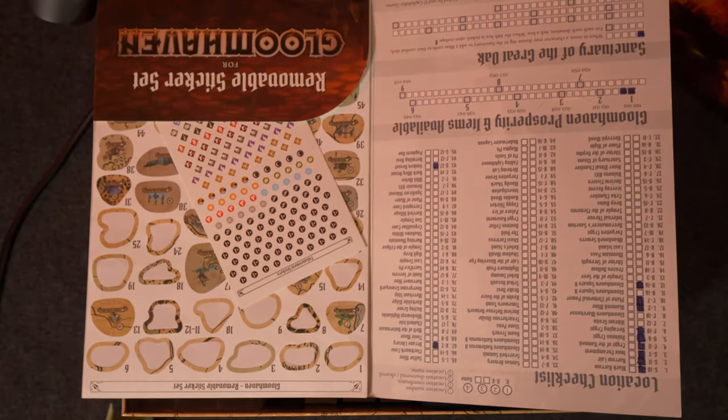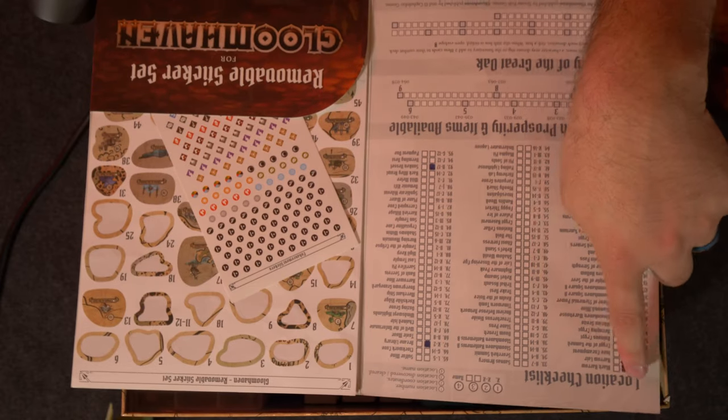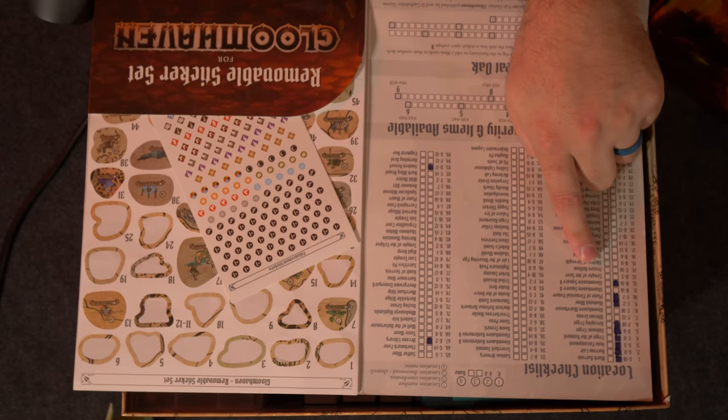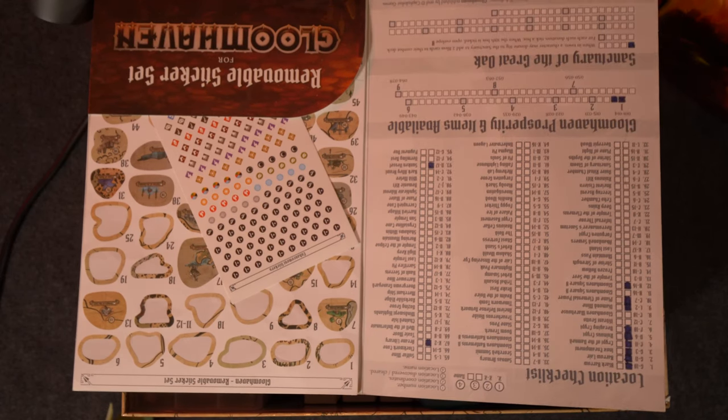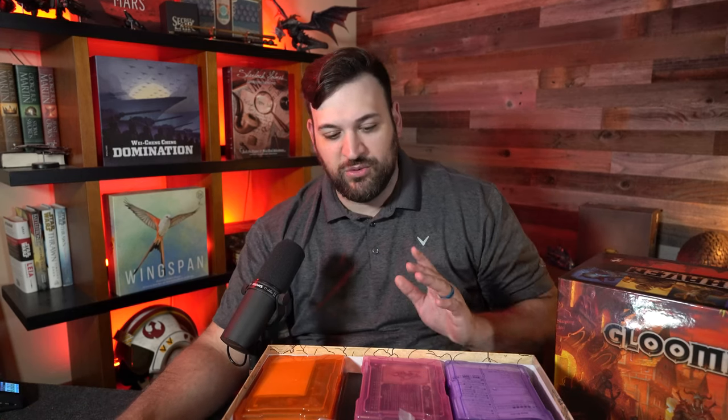There is a section here on the map where you're supposed to mark if you've completed a section. I don't like marking on the actual stickers — there's a little check box — so I started marking here on the actual board instead. But what sucks is I've got some marked on the map because I forgot, and then I got confused about which ones I've actually done. So I recommend that if you're going to do some sort of tracking system, stick to it, because I flippy-flopped on this one and it wasn't helpful.